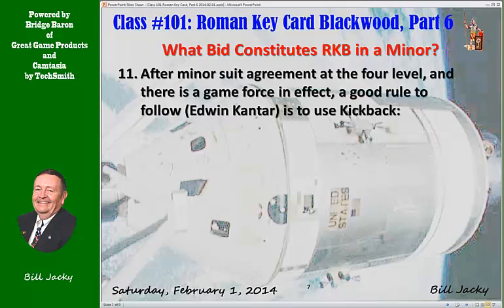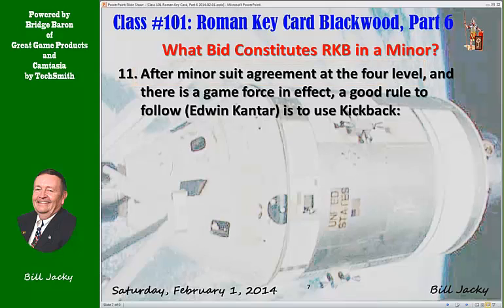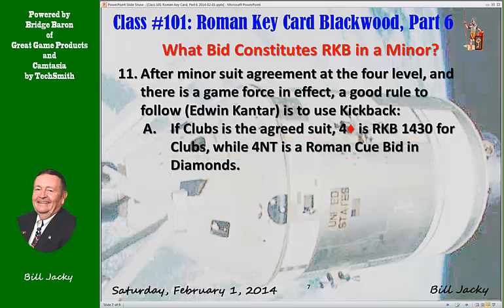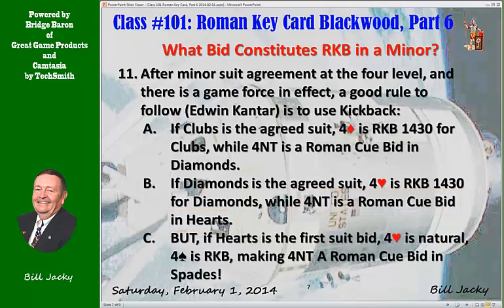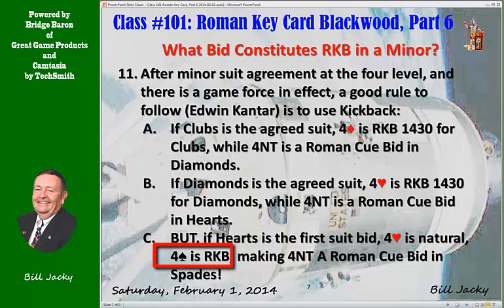Number eleven: After minor suit agreement at the four level with a game force in effect, a good rule to follow is Edwin Kantar's advice — use kickback. If clubs is the agreed suit, four diamonds is Roman Keycard 1430 for clubs. Four no trump — notice the switch — four no trump is a Roman cue bid in diamonds, not Roman Keycard. Similarly, if diamonds is the agreed trump suit, four hearts is Roman Keycard Blackwood 1430 for diamonds, and four no trump is — you guessed it — a Roman cue bid in hearts. But if hearts is the first suit bid, then four hearts is natural, which makes four spades Roman Keycard Blackwood, and four no trump a Roman cue bid in spades.